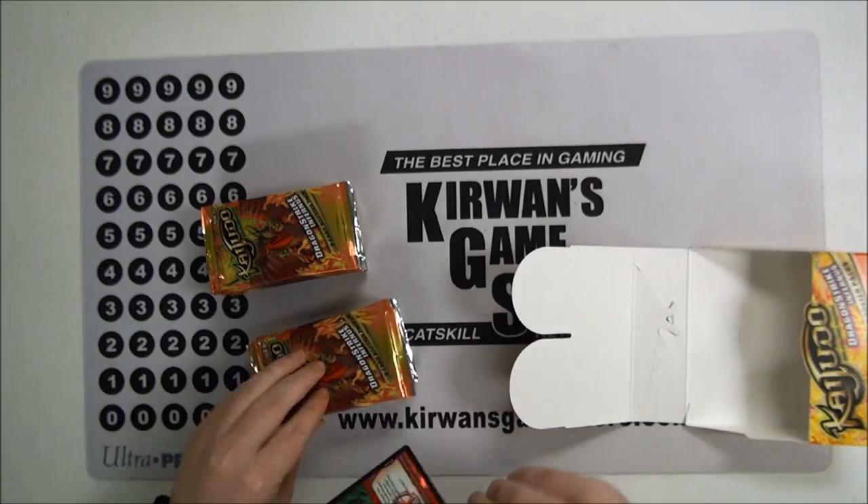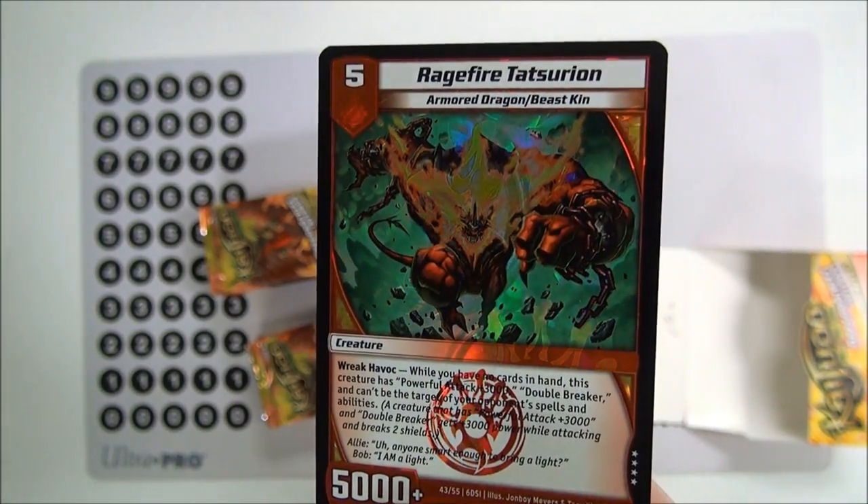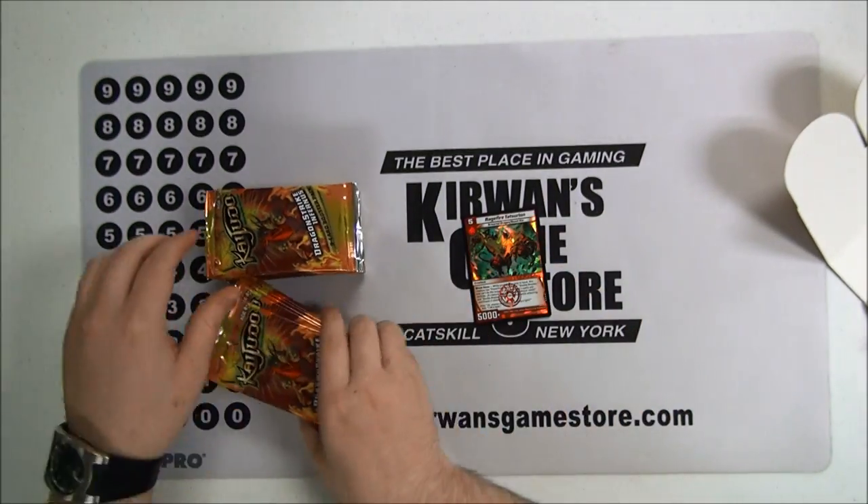And the card between the packs? Ragefire Tetsurion. We all know who this guy is. Pretty awesome. Pretty frickin' awesome. Gonna put him there.